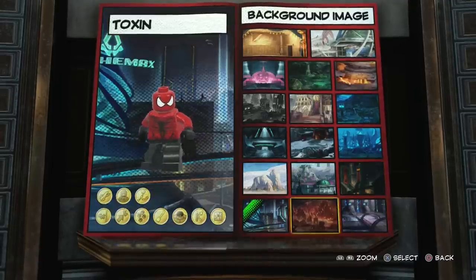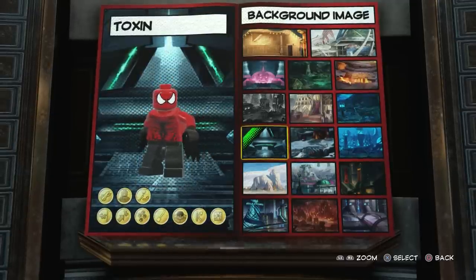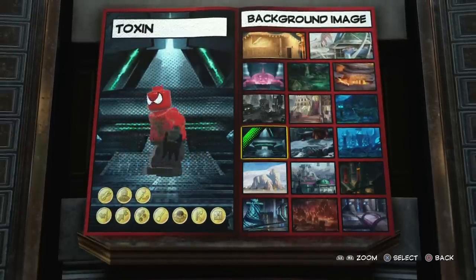That's Atalan. That's 2099. We'll just go with that one — that reminds me of Alien for some reason. Looks kind of creepy. That is my custom-made Toxin in LEGO Marvel Super Heroes 2.